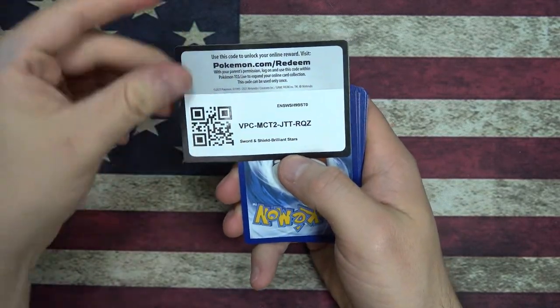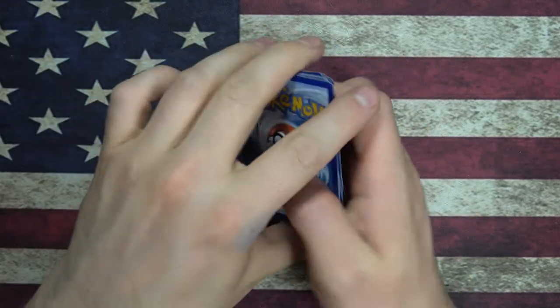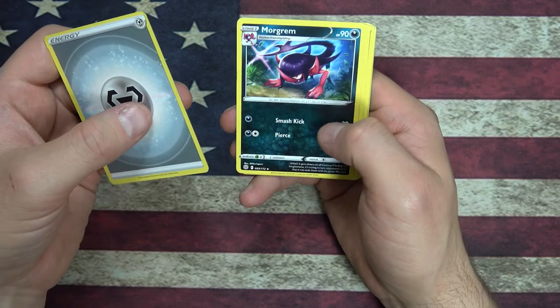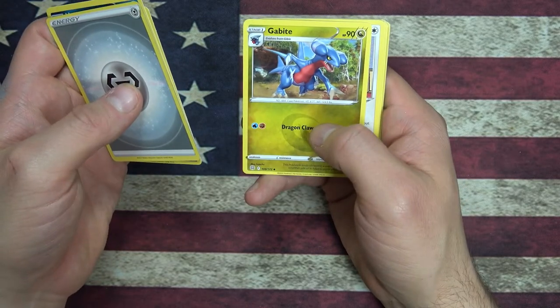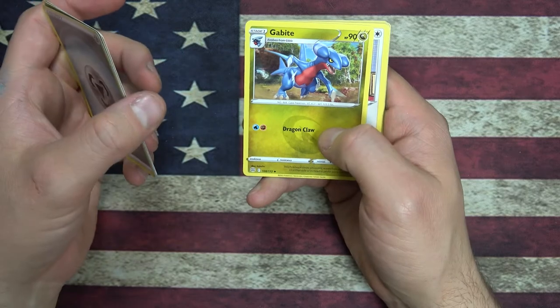Got another code card. Steel energy, Morgrem — we have the pre-evolution. I think we have all three now. Dusclops, Gabite. Oh wait — so the Landshark turns into this guy? Oh, I think the Landshark's way cuter.